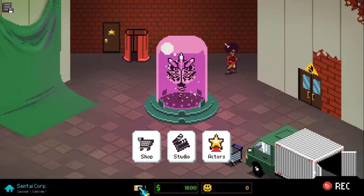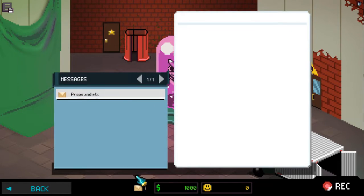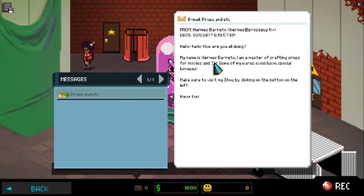First let's see what message we have — props and such. It says: Hello! How are you all doing? My name is Hermes Barreto. I am a master of crafting props for movies and TV. Some of my wares even have special bonuses. Make sure to visit my shop by clicking on the bottom left. Have fun!